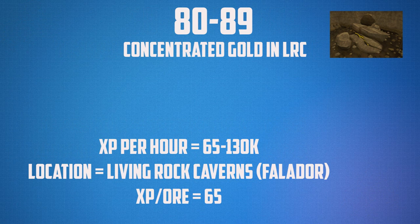If you're going to do Menaphos sandstone rocks to level 80, from 80 to 89 you want to be doing concentrated gold in the living rock caverns. The XP per hour here is 65,000 and up to 130,000 experience per hour. The location is in the living rock caverns, which are located in Falador if you do not know how to get there. The XP you get per ore is 65 and these ores are very very AFK. You can get attacked though, so watch out.